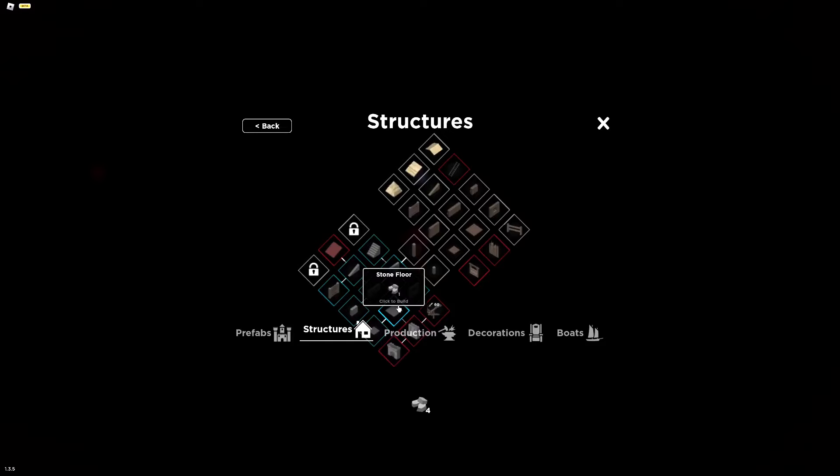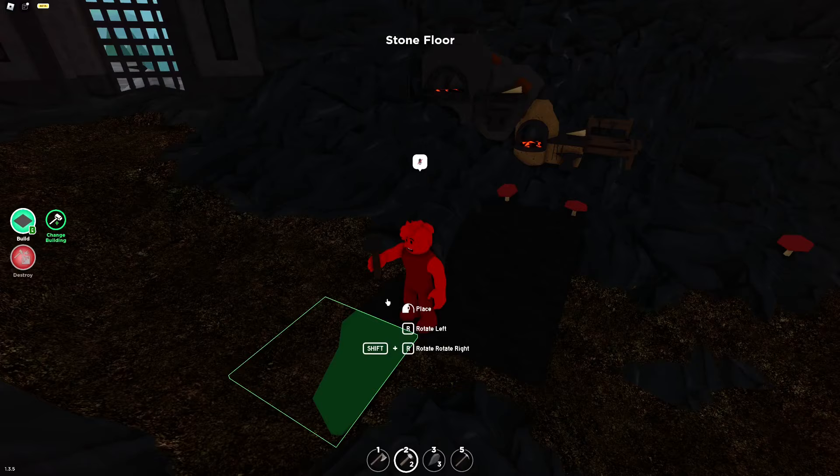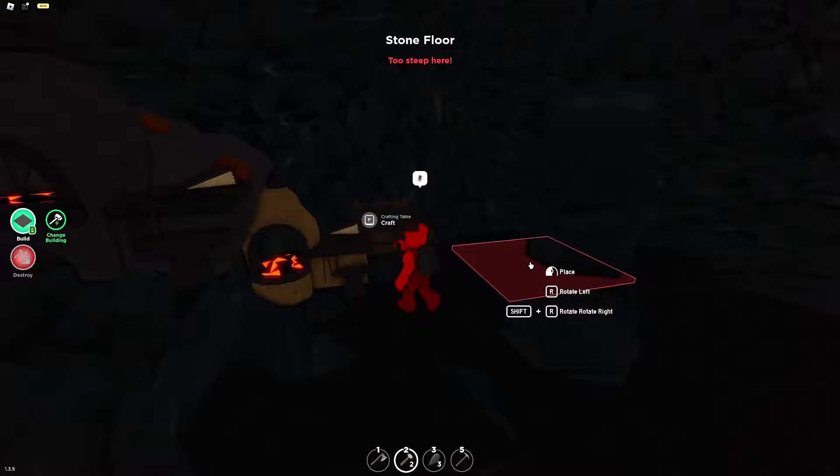Legit, no one is getting in. We also gotta put a ceiling on here. Look, there's someone trying to get in. I gotta cover that off — I can't have anyone getting in here. And voila. Now we just gotta make this floor look super good. Alright, that looks pretty good. Let's move on to the next.